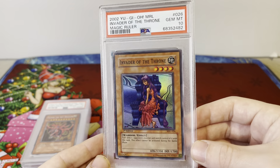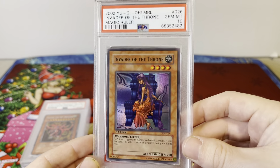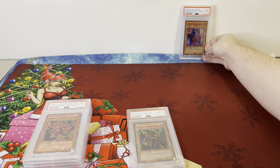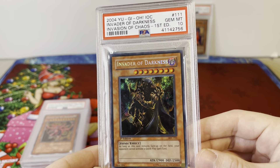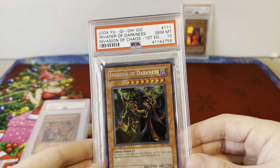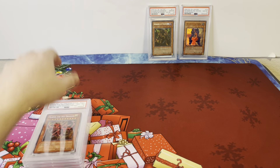Then we've got Invader of the Throne, First Edition Magic Ruler, PSA 10, Gem Mint — OG Magic Ruler First Ed, 20-year-old card. And Invader of Darkness, Secret Rare, First Edition, Gem Mint, Invasion of Chaos First Edition. Invasion of Chaos is a very expensive set to open, and that's a Gem Mint copy.